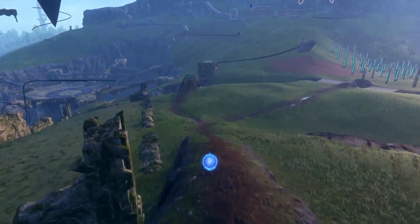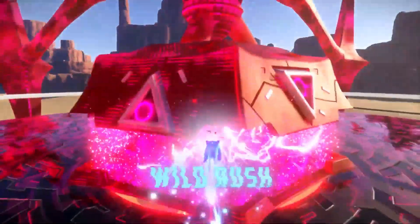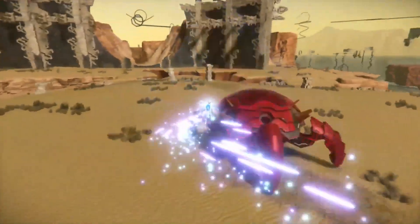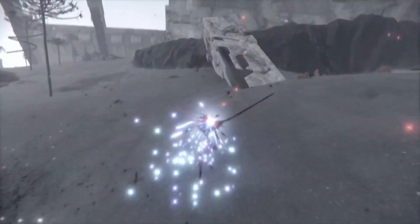Another option to dish out major hurt on your enemies is Wild Rush, a flashy zigzagging attack that sends you crashing into your targets with great force. It's a fast and stylish way to hit your enemies hard while avoiding incoming fire.